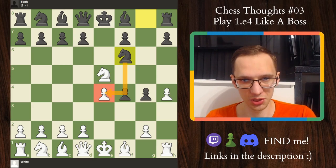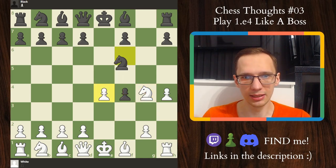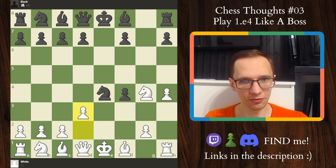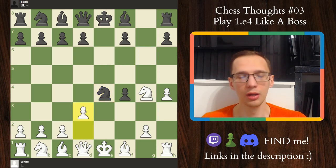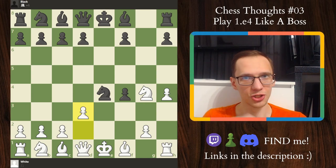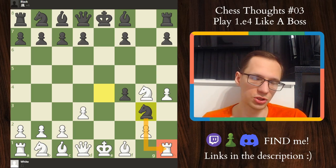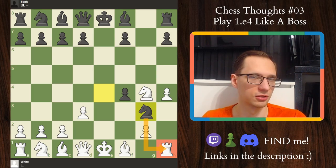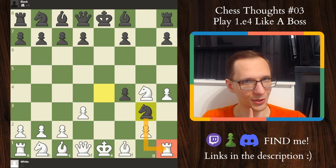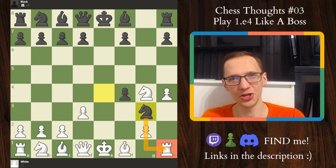Well, the best response is knight takes g4. Remember that the knight is not hanging because the queen is now defending it. Knight takes e4, trying to counterattack in the center — black has regained the extra pawn. d3, asking questions of the knight, and now any other knight move than the one I'm about to show you is going to be better for white or even winning. The best move is knight g3, which honestly is a move that most of you would play because it looks very active, and it attacks the rook on h1. However, it is about time that we show you some fireworks — we ignore the hanging rook and play bishop takes f4.